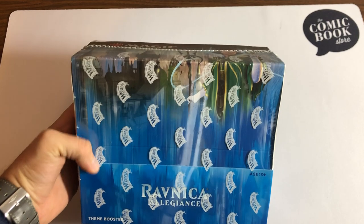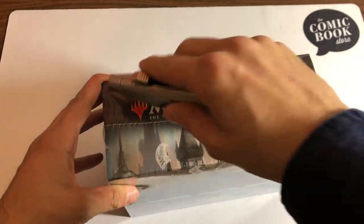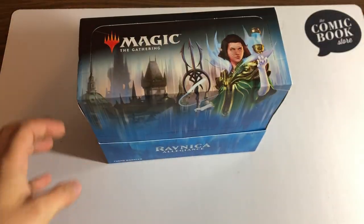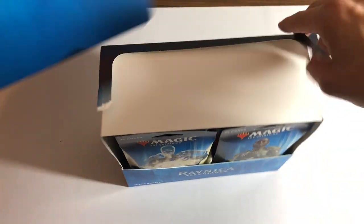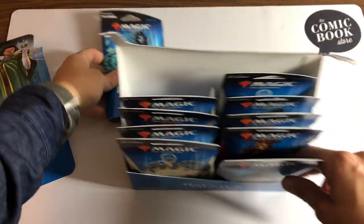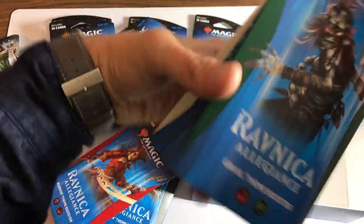Welcome back to the channel. Today we're opening something a little more unique — a Ravnica Allegiance themed booster box. There are 10 packs in here, each containing 35 cards. They're unique in that they have pretty unique packaging that I really like. You don't get foils in these, which is a bummer, but there's a chance at getting more than one rare in a pack. You get one of each guild theme — Simic, Azorius, and more.